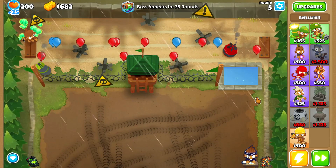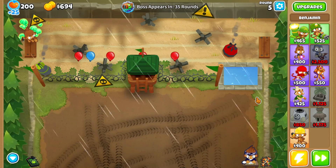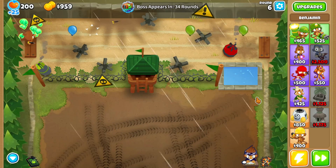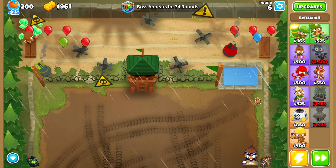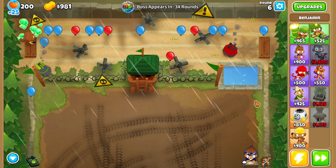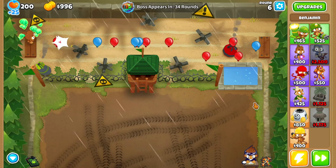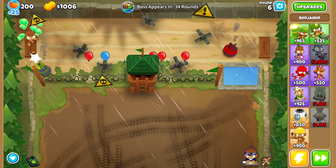I'd just like to say this footage was recorded before the new update 30.0 was released. I believe that Moab Eliminator, or middle path bomb in general, did get a nerf in 30.0. They removed the middle path bomb extra ceramic damage — it was like plus 1, so it made sort of a difference.